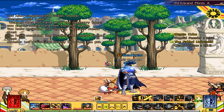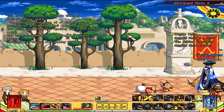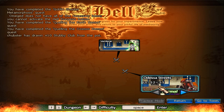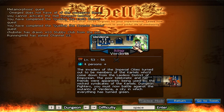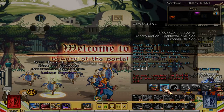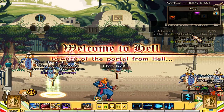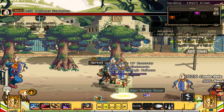Hey everybody, this is Vince Omega, and in this video I'm going to give you a demonstration of how the Goblin Shooter Monster form works. Dungeon Fighter Online is going through a temporary event where they actually allow you to transform into different monsters. You get up to five forms that you can choose from, and the first form that you can unlock in the game is this overpowered version of a goblin called Goblin Shooter.